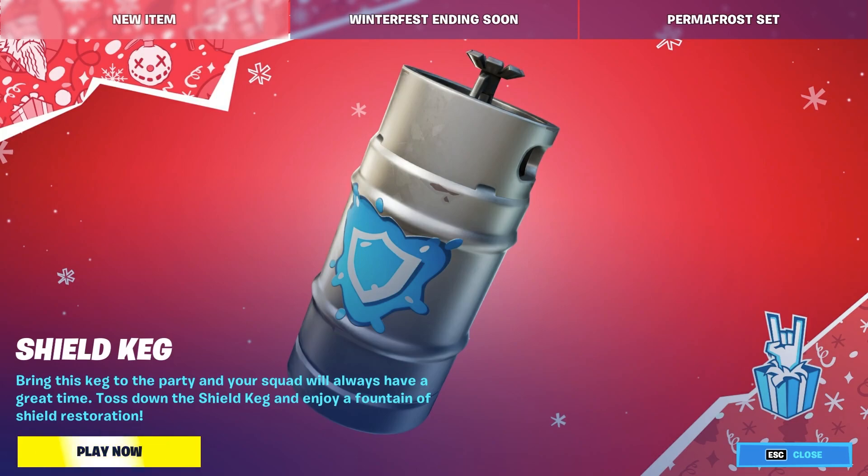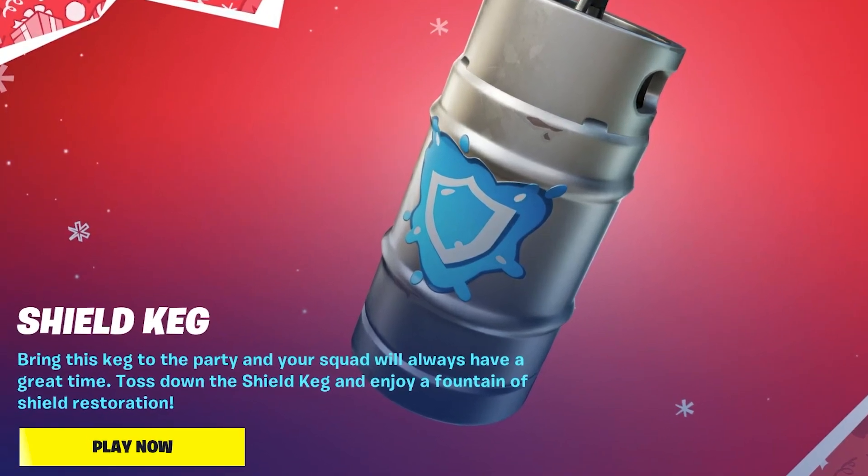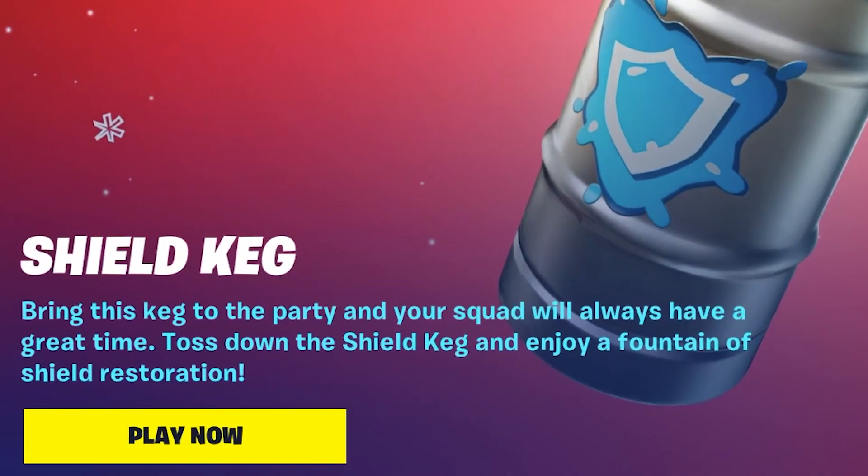Fortnite just added a new item to the game called the shield keg. According to the item description, you have to bring this keg to the party and your squad will always have a great time. Toss down the shield keg and enjoy the fountain of shield restoration.